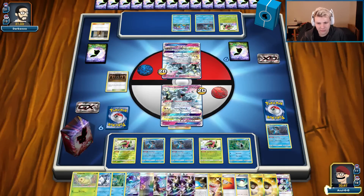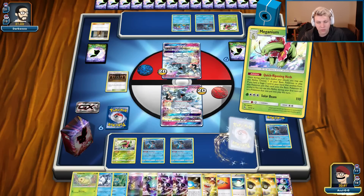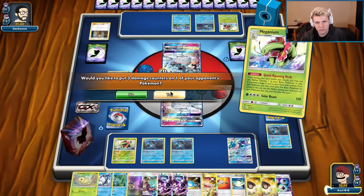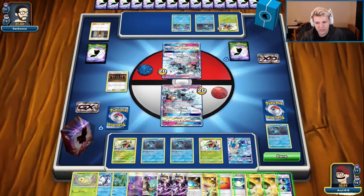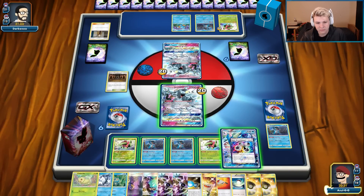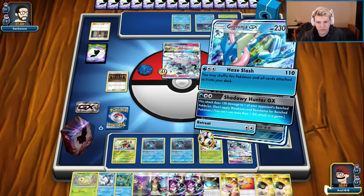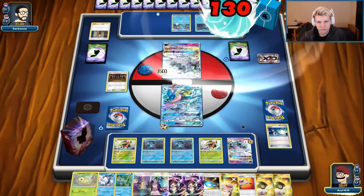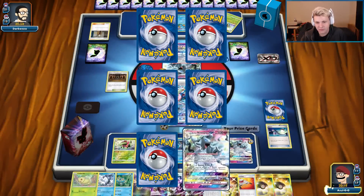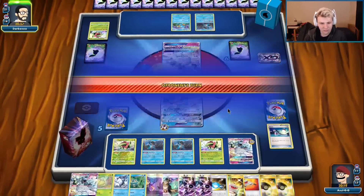Let's Gladion and get this Greninja out. We have three outs to the other Meganium which will eventually come into play. Get this Swampert out — we could actually just go KO this turn with the GX attack, and he has no way to get rid of our energy. I kind of like that. Let's just go for it and see how this goes.